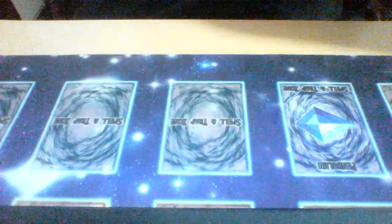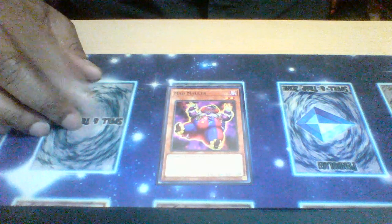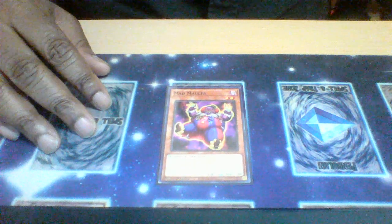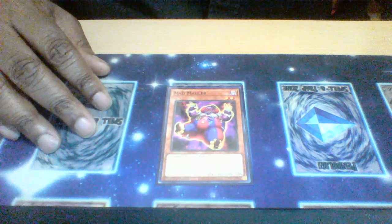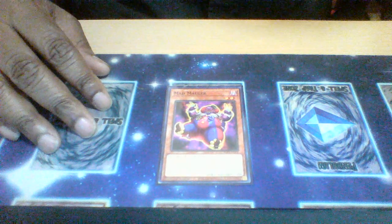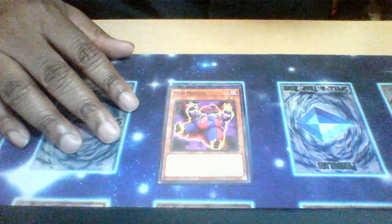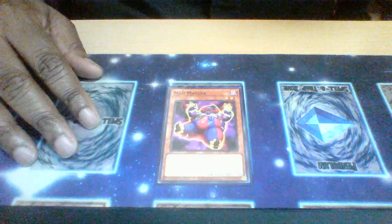Some of the new stuff — we have Mad Mauler, one of the new tuners that came out of the new set. Basically, this card special summons itself from the graveyard while you target a level six or higher monster you control, special summons this card, and reduces the level six or higher monster's level by two — so you reduce the level six to level four to make a level six synchro play. It doesn't banish itself when it leaves the field, so you can use this effect every turn as long as you have a level six or higher monster. It's actually pretty solid and recurable for future plays.